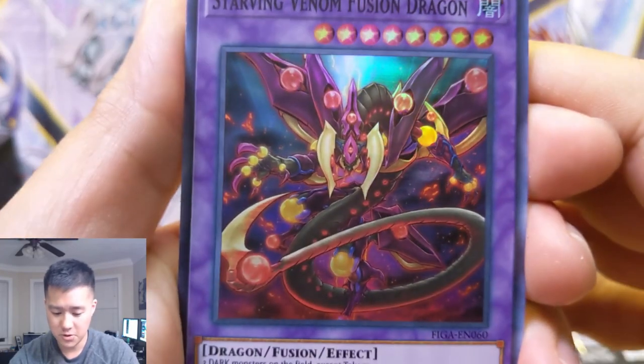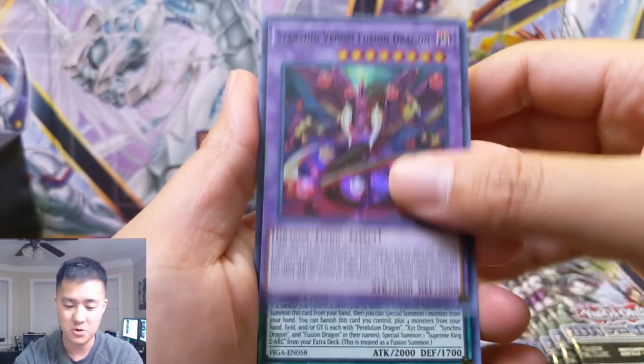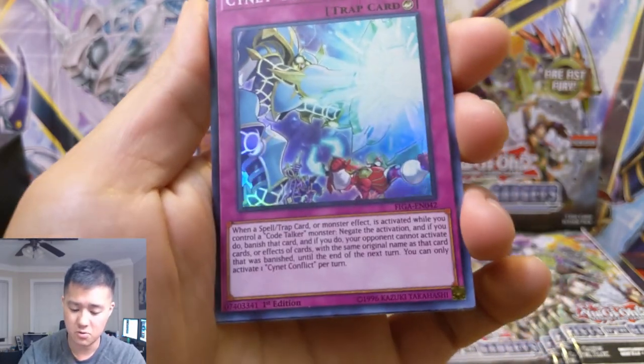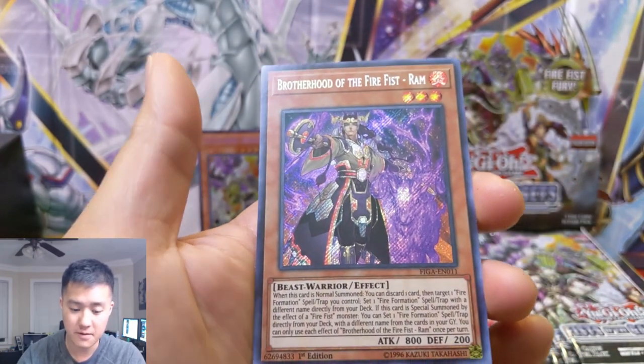Starving Venom Fusion Dragon - that looks pretty cool, that's a sweet name too. Chronograph Sorcerer. Cyanet Conflict - ooh, some Cyanet stuff. Talk Back Lancer. Then Brotherhood of the Fire Fist Ram.